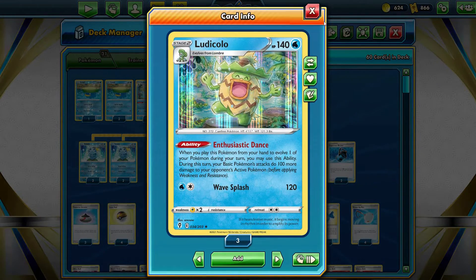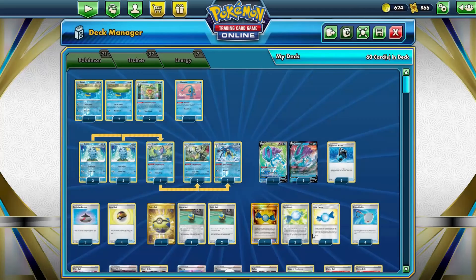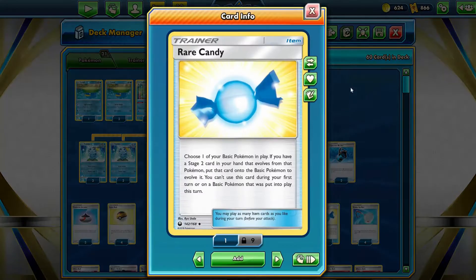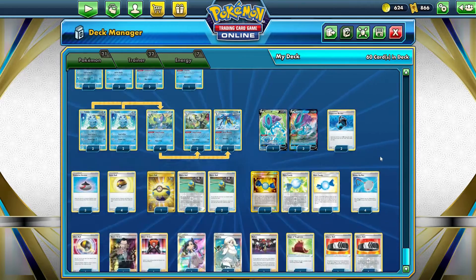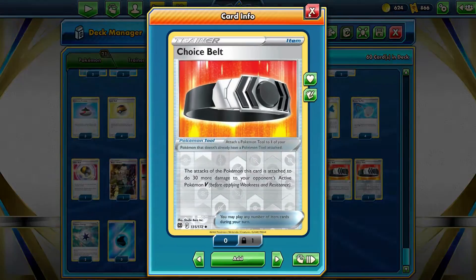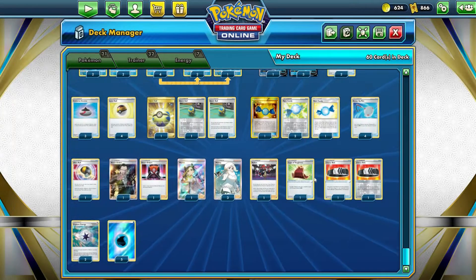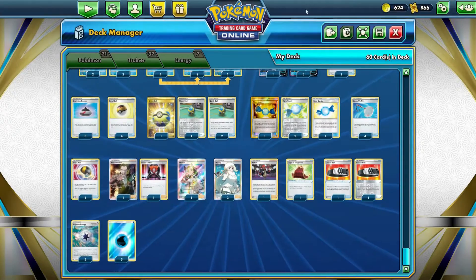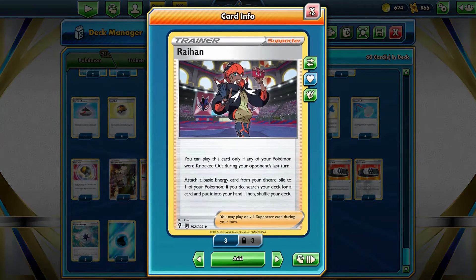It is a nice deck — it works very well. It surprisingly does. It is a very well-planned, well-thought-out deck for the most part. And it does include some fun. There's also more Balls to play with — Ultra Ball. You have Choice Belts, so you can do another 30, so you can be doing like 350. Or you can also put the Cape of Toughness on to help make your guys last longer.